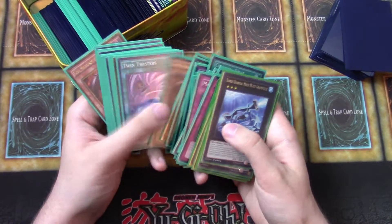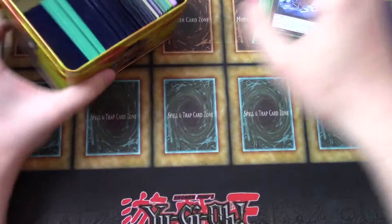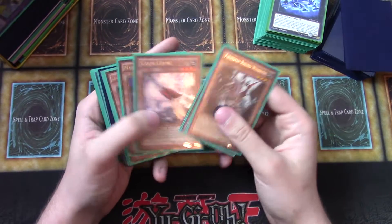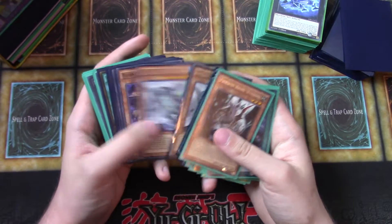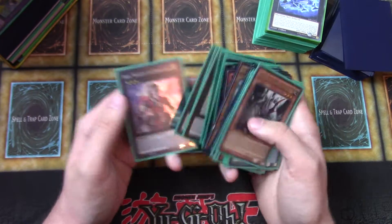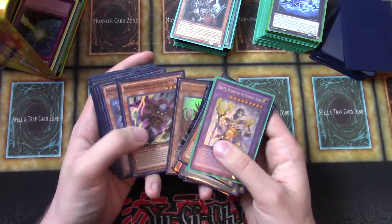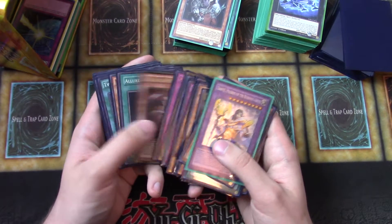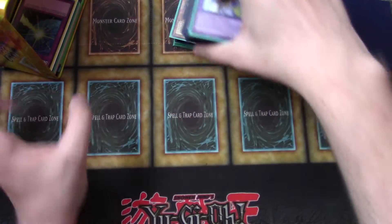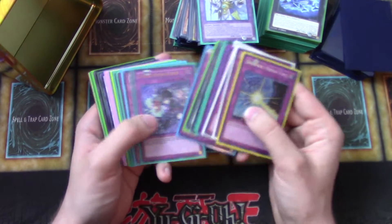This looks like a Burning Abyss deck. End of the Burning Abyss deck. I believe this is the Phantom Knight Burning Abyss deck — PK Fire — it looks like it. Some Solemn Strikes in here, very cool. And the last little bit of this tin: Drowning Mirror Force, Quaking Mirror Force.